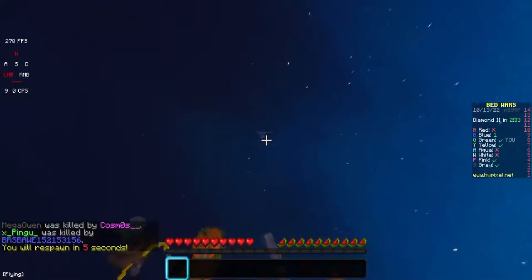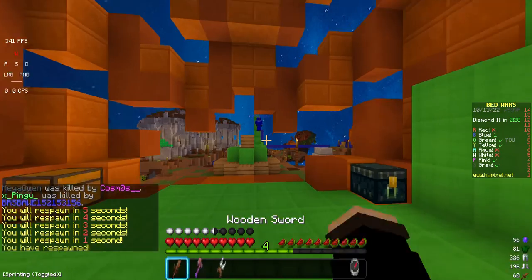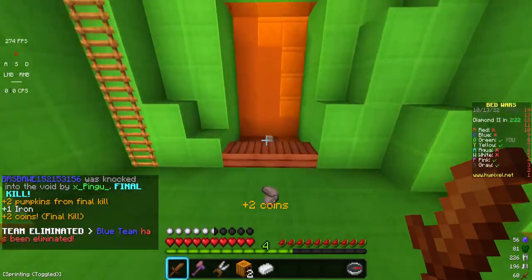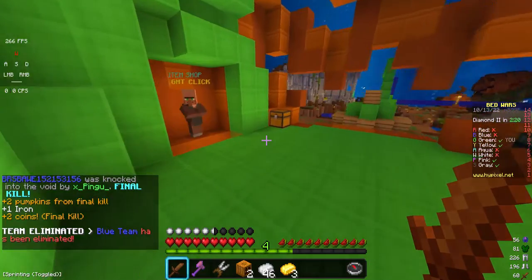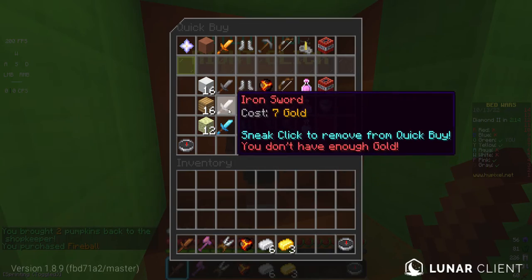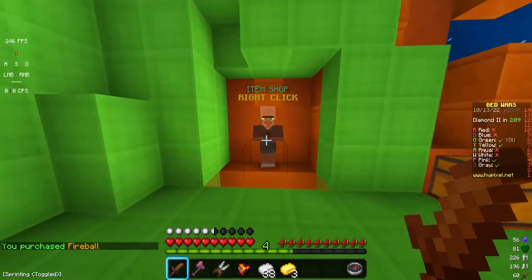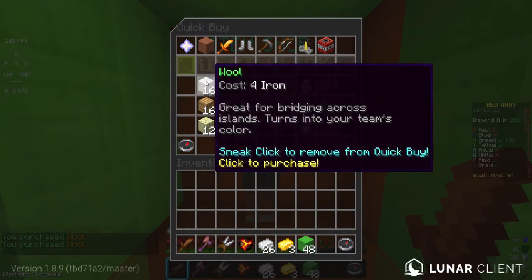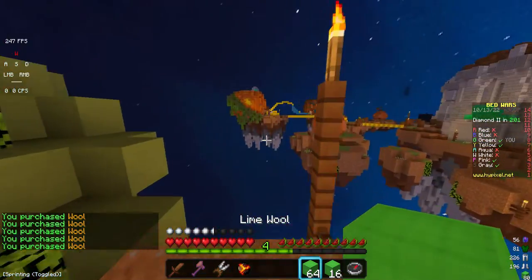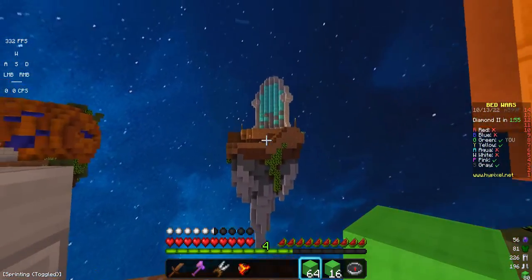We just need to kill this guy once, and I'm terrible at PVP of course. He fell off! Nice, how about that — it's perfect for us. Get a fireball, buy some wool of course. Now we're gonna go for some diamonds.